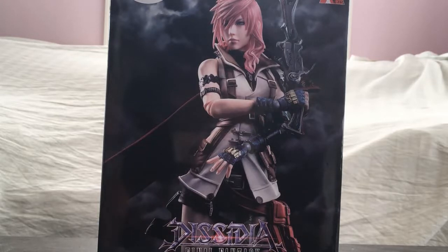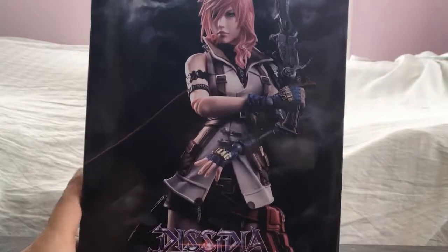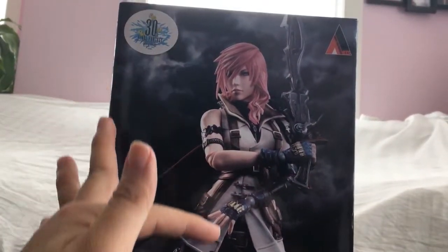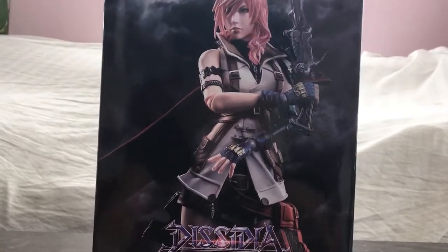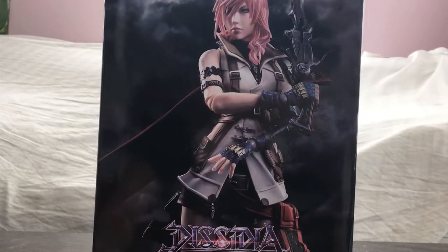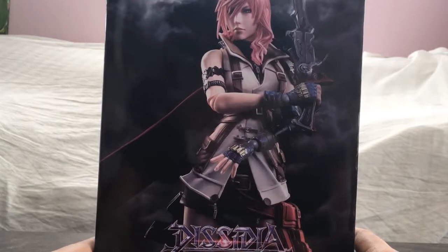Let's take a look at the box. First, there's a Final Fantasy 30th Anniversary logo in the corner and a good action shot of Lightning. This is released under the Dissidia line. They're planning to release every main hero under the Dissidia line in Player's Kai. Squall was the first one released under the line, Cloud was released under the Final Fantasy name, Lightning is next, and after that I believe Tara is the next release in the Dissidia line.